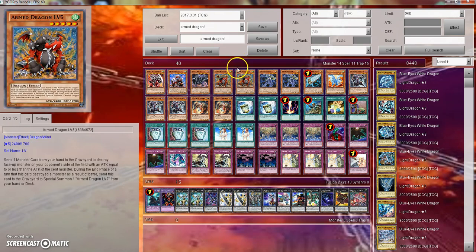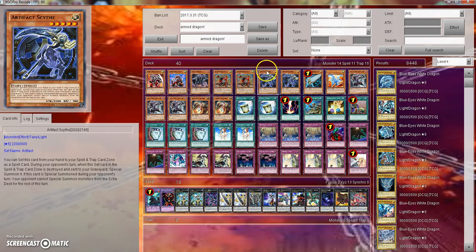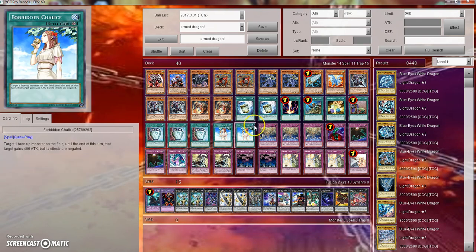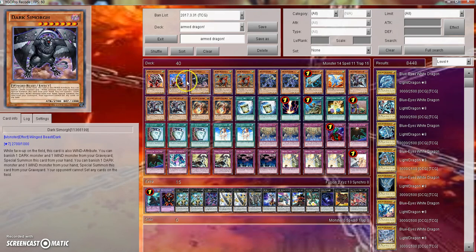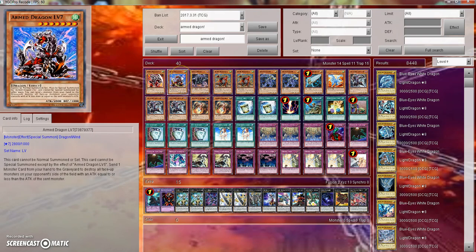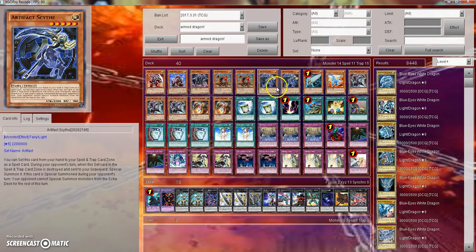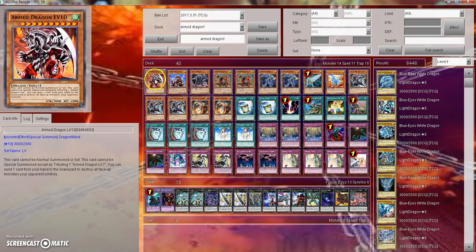I have yet to test this deck, but I really wanted to show it off because it just seems like it would be a lot of fun to play. You could really surprise people at locals with this deck. I think if you were experienced enough with the meta and a deck like this, it could maybe top an event. They see you playing 40 cards with Armed Dragons and think it's a free win — and then you're like, nah, you twin twister me, Artifact Sanctum, get out a Scythe, you lose that turn, and then I go off with Armed Dragon Level 10 and blow away your monsters.